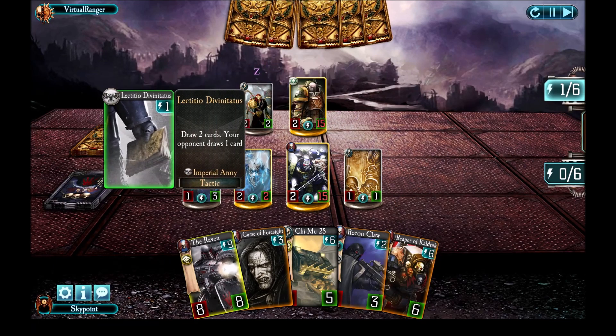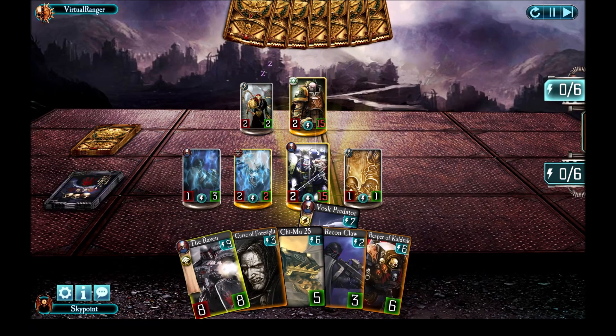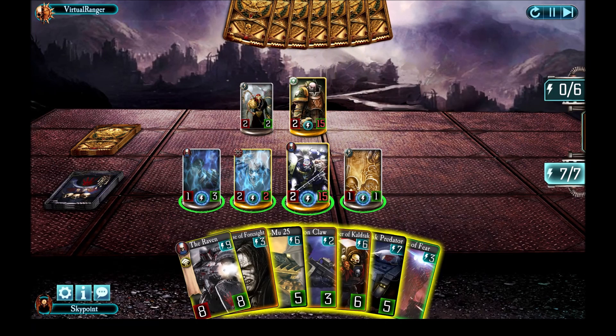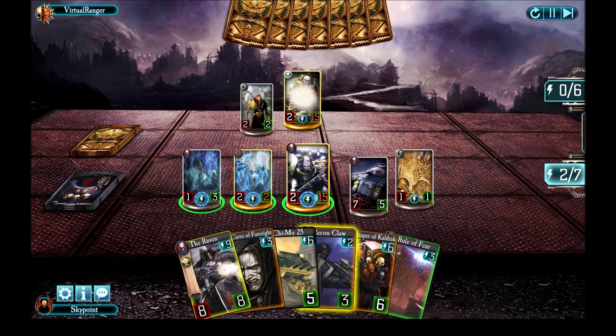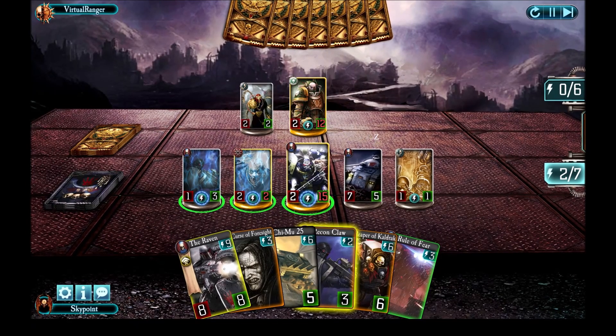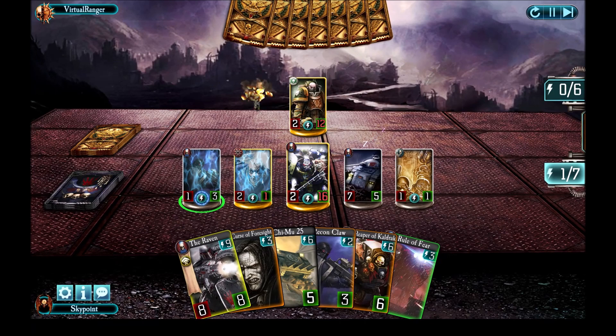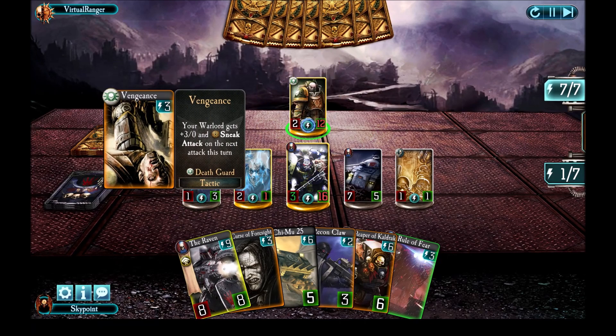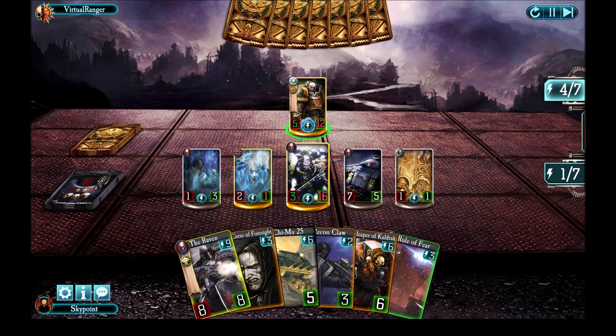That opens up options for me — and again he's trying to draw more cards for himself, but that also gives more cards to me. I have a Rule of Fear but it's kind of wasted on a little dude like that. So instead I'm going to bring the Predator in, give myself some extra health, and take out his little medical dude — otherwise his medical dude could attack my Predator and Durak's ability could finish it. But he has a better idea: he uses Vengeance on the Predator, which destroys it.